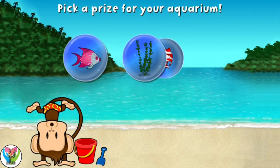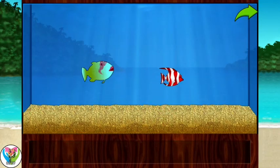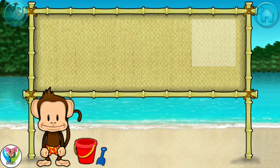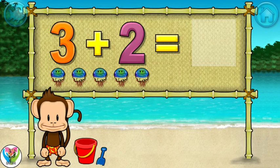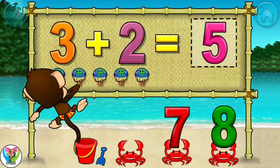You won a prize! Add things to your aquarium by dragging it from the tray! Touch the arrow to get back to the beach! Addition time! Three plus two equals five! Nice!